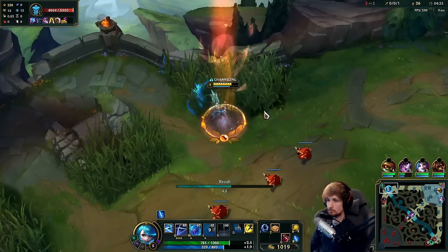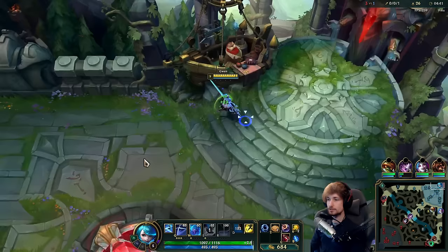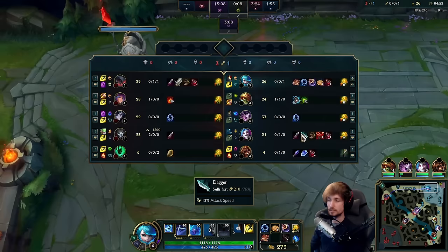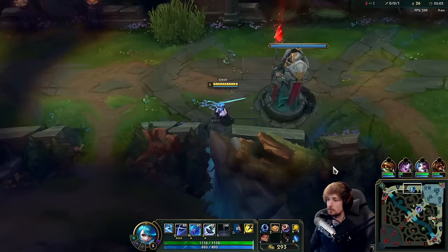Let's get the reset. First thing is first — what we're buying is very simple. We're going to be buying the Dark Seal and also the Amplifying Tome. Let's make it back. I was really hoping I could continue pushing, but this is fine. Previously, their jungle wasn't through the river, so if I kept pushing and working against Aatrox, I would probably run into a 1v2 because the jungler was up there too. That's why I fell back.